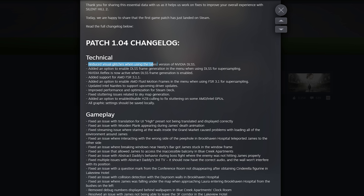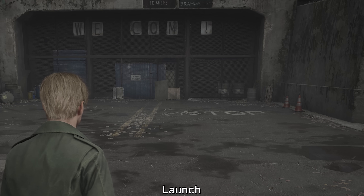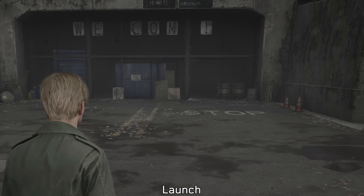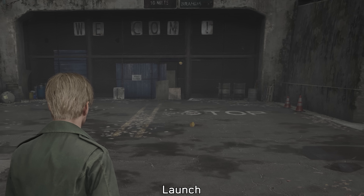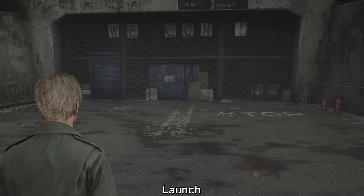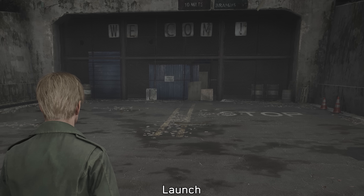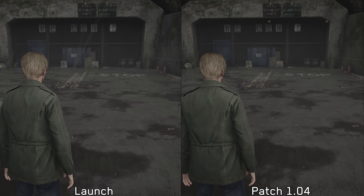The patch notes mentioned reduced visual glitches when using DLSS. At launch, DLSS exhibited motion trails behind leaves and certain particles, though this only happens when the camera is still — moving the camera makes the issue disappear. To fix this, the new patch updates the DLSS DLL from version 3.5.10 to 3.7, which completely eliminates this visual issue.